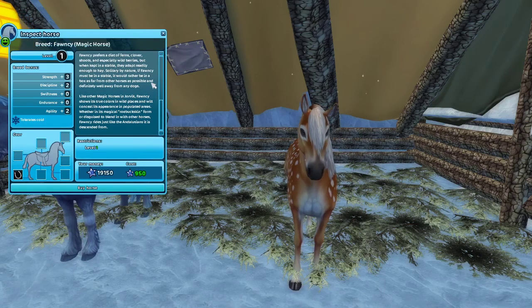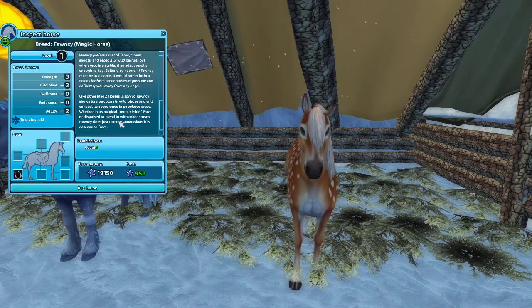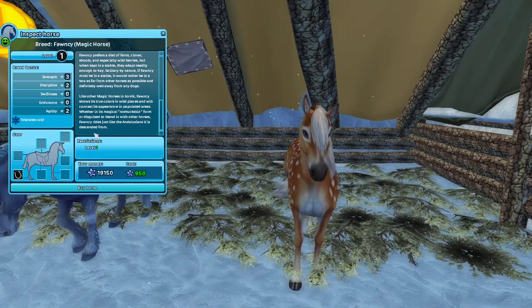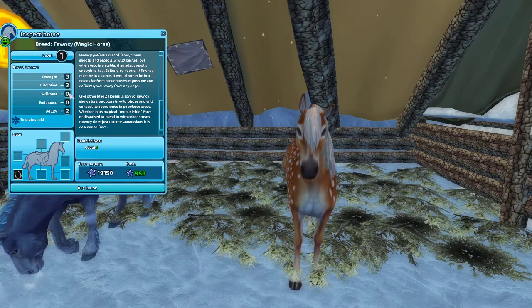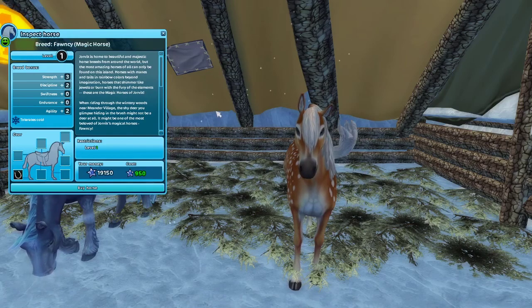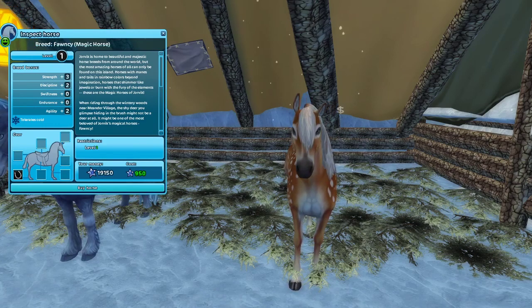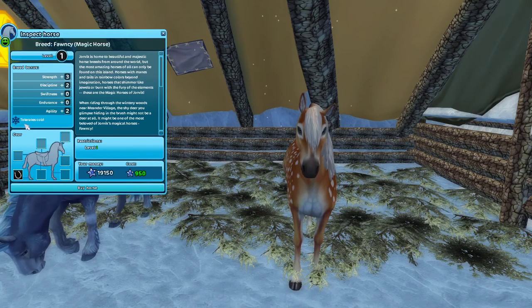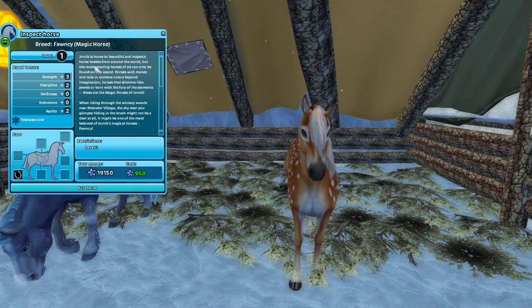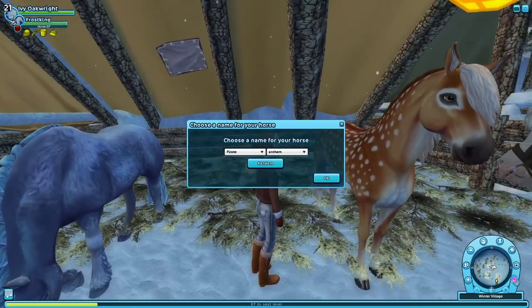Like other magic horses in Jorvik, Fauncy shows its true colors in wild places and will conceal its appearance in populated areas, whether in its magical roe buckskin form or disguised to blend in with other horses. Fauncy rides just like the Andalusian it descends from. I was kind of expecting more swiftness to be honest, because on their news page it says it gets like an extra speed. But yeah, it tolerates the cold and has all the basic stuff that the regular Andalusians have, and it's 950 Star Coins. Let's see what names I come up with.